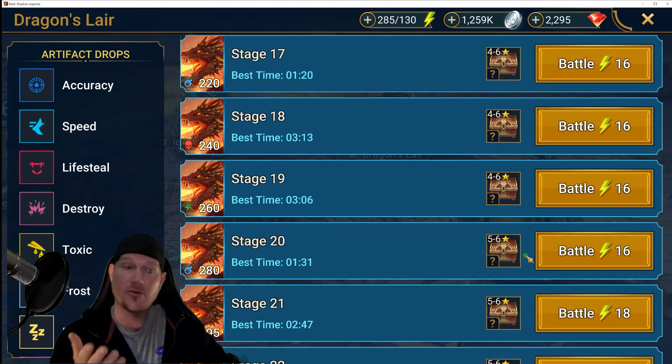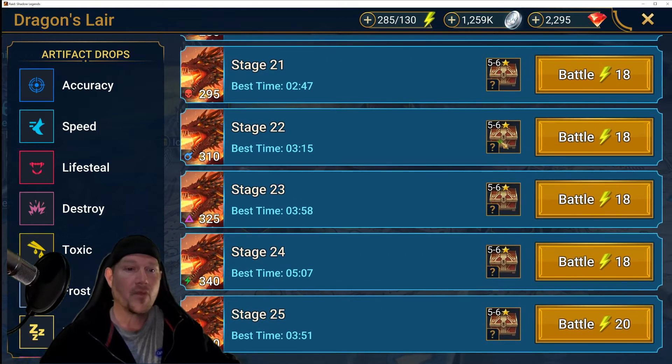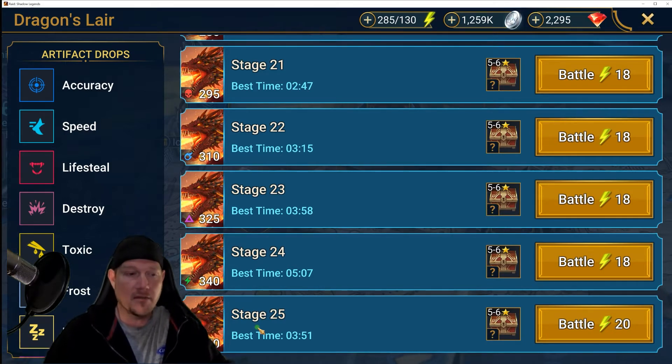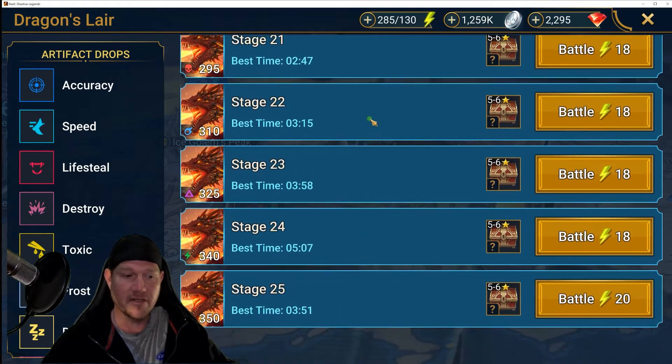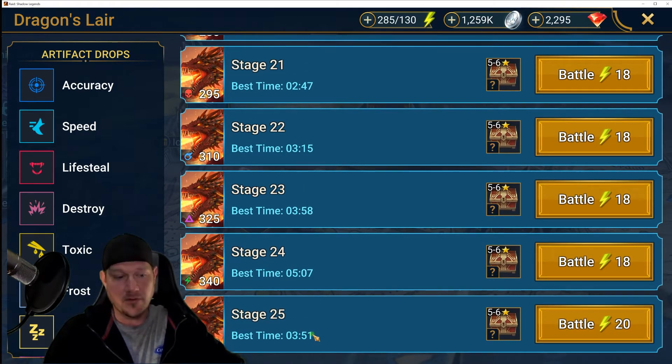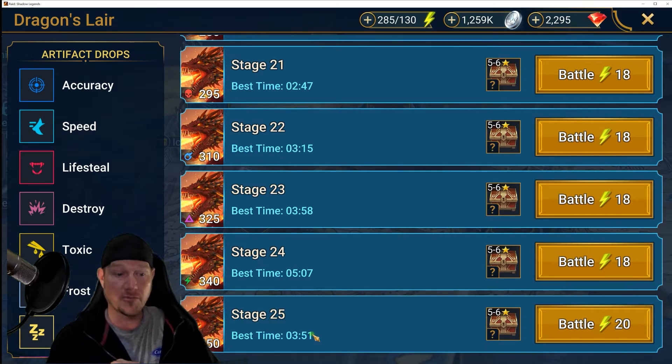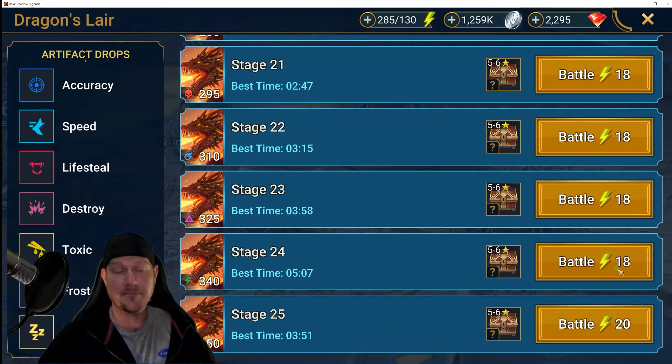The new stages 21 through 25 — basically 24 and 25 are going to be the most optimal. I'm sure everybody still has their fast stage 20 teams. It takes me three and a half, almost four minutes to beat stage 25, but it's absolutely worth the run. If you have the right affinity for stage 24 on a poisoner or something, there's nothing wrong at all with running stage 20. It's actually cheaper on energy and virtually the same, but there's a slight uptick in getting six-star legendaries on stage 25.